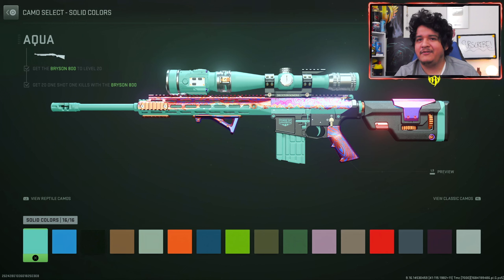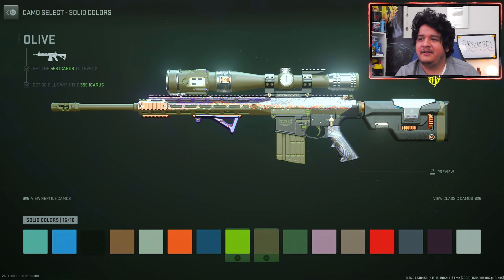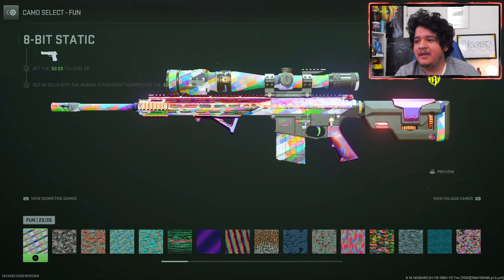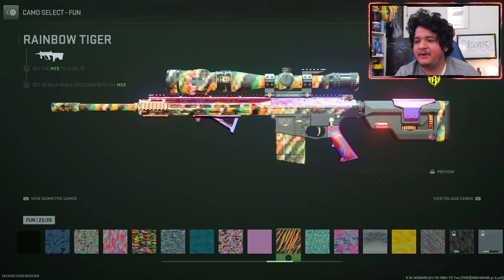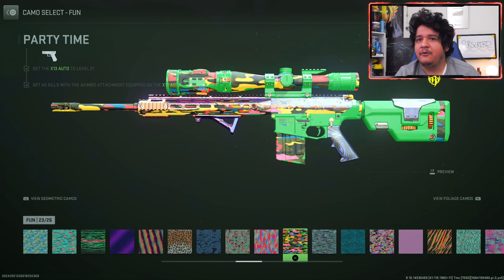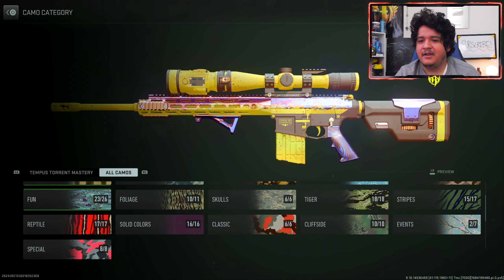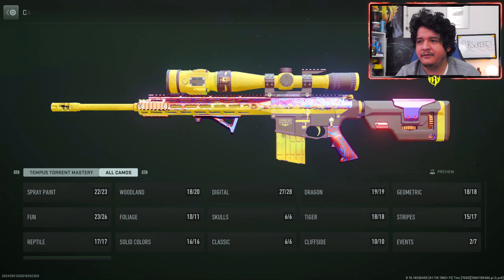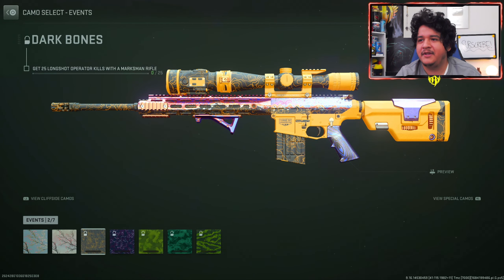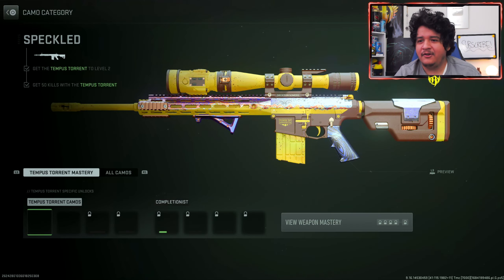When it comes to the solid colored camos, here we got all of them showing this gun off — nothing too wild or crazy, just a nice little mix. Then here we have some of the fun camos. I think the Rad and Rancid really looks good with the combination of the Damascus. And then we can't forget the CDL camos and the event camos — the Bounty Blossom is there for a bit, and then the Galvanic camo in case you have that.